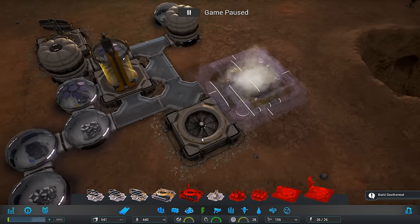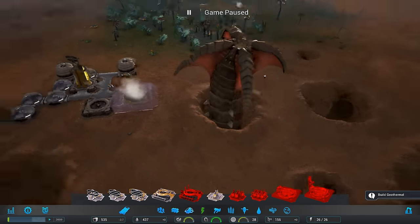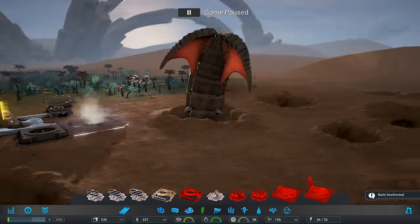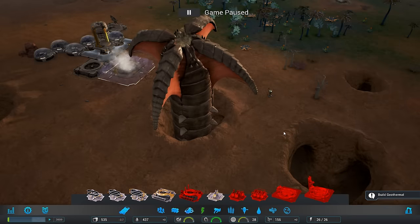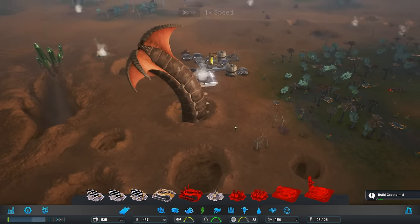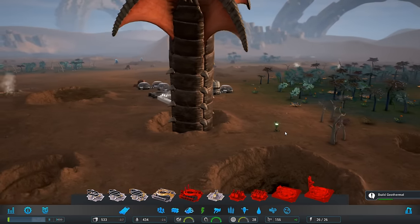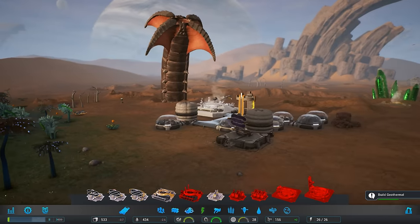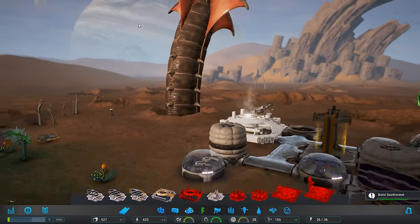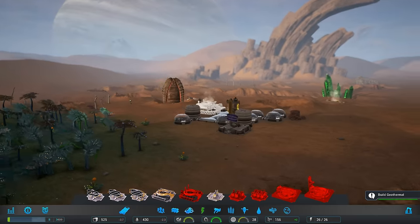We'll plop that right away. The intake fan is right next to it, so that is going to help us out quite a bit. Oh my word, what is that thing? Oh, that's cool — it's like a giant sandworm. Wow. I wonder if that's a good thing for us. I love it. The new life on the new planet. Oh, it's so cool looking. I love the background with the planets up there, the little satellite, and the arches. That is so cool.